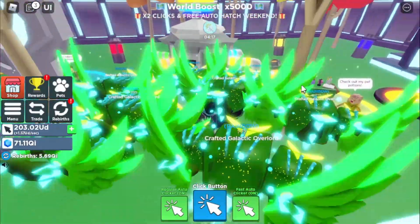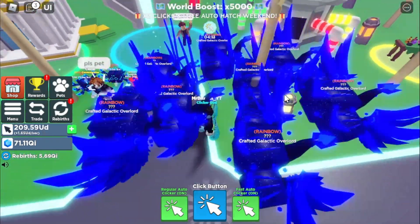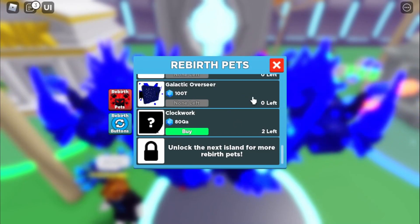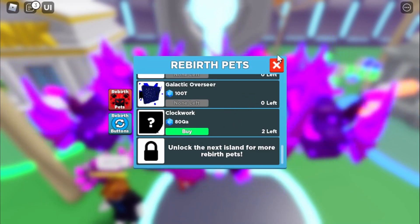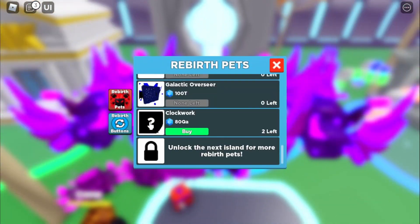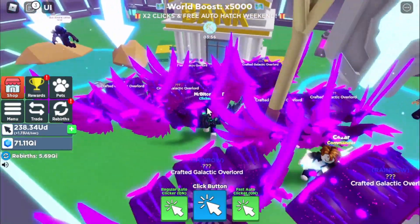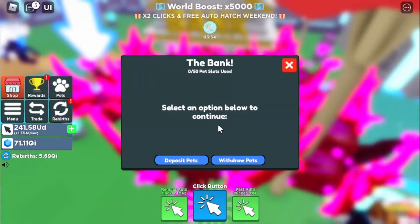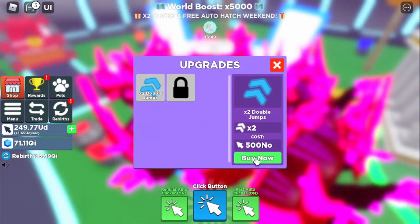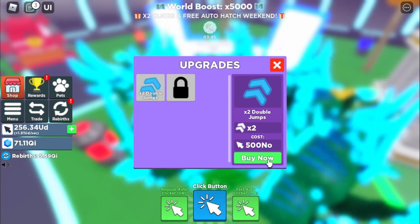Let's take a look at this machine here — that's just the rainbow. Okay, this is rebirths. We can buy one of those, do we have enough? It's not letting us buy it though. Anyways, we can deposit pets in our bank, so that's just like Pet Simulator, which is freaking cool. And we have to upgrade these as well.